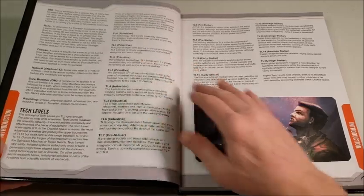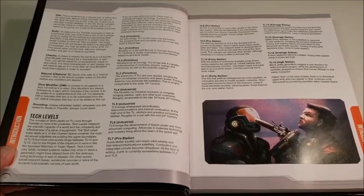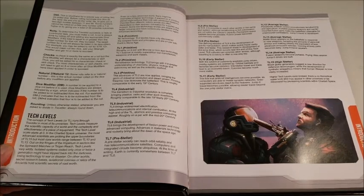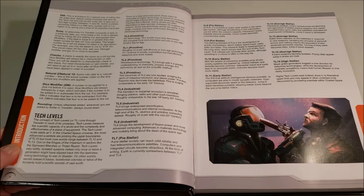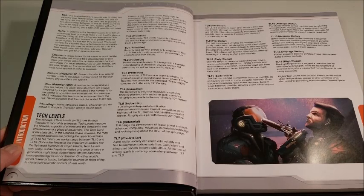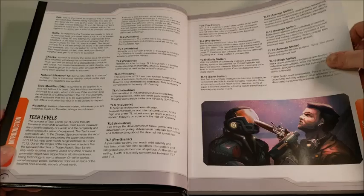I took a look at the tech levels here and opened right to it. The concept of tech levels runs through Traveller in most of its iterations. Tech level measures the scientific capacity of a world and the complexity and effectiveness of a piece of equipment. It starts at zero. In charted space, the most advanced scientists are probing upper boundaries of tech level 15, but most core worlds range between tech level 10 and 13. On the fringes you can get widely varying tech levels, and the Ancients had tech levels up around 18 to 20.